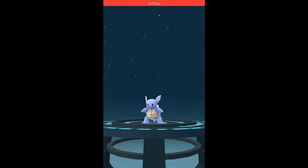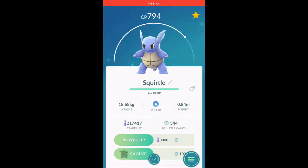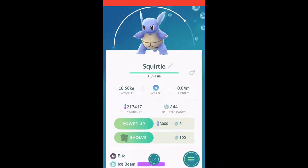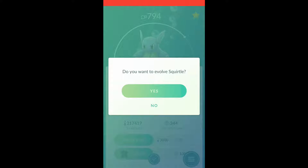You heard me, Wartortle — don't give me that look. We don't want Bite. Water Gun is better. Bite does about six damage, and I don't want Ice Beam either — I don't care about Ice Beam.